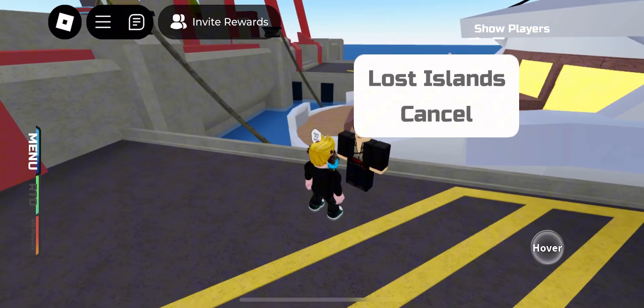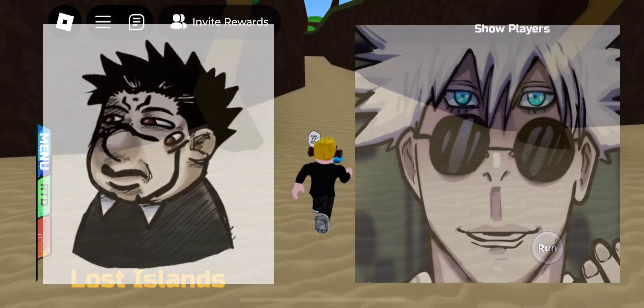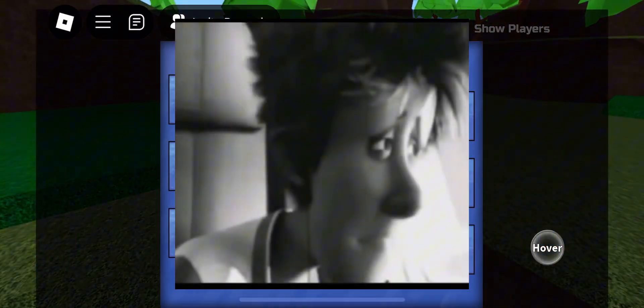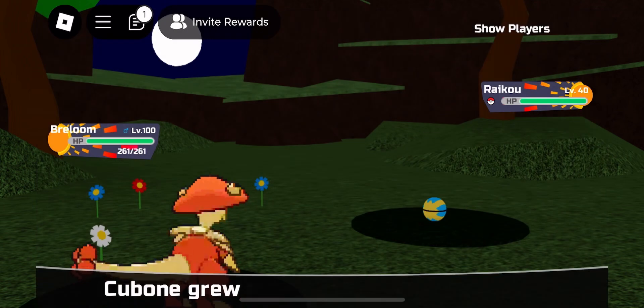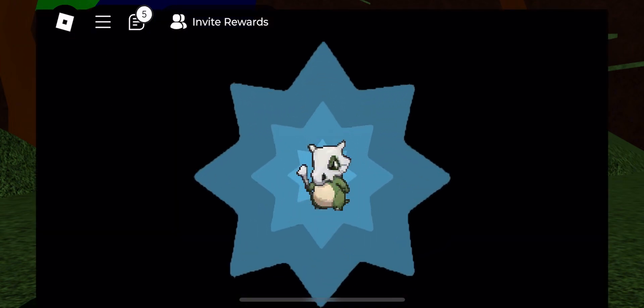You are going to need to talk to this man right here to ship you off to the Lost Islands. Comment down 'L friend' if you've made it this far. Now to get Alolan Marowak, all you need to do is hit level 30 while being on the Lost Islands, or else it will become a normal Marowak.